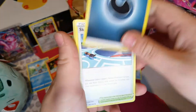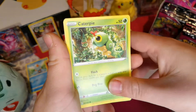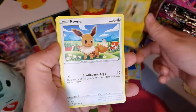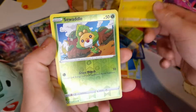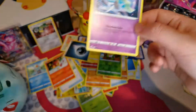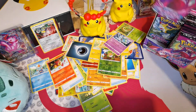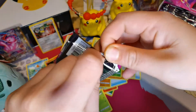Dark Energy, Skater's Park Lapras, Musharna, Caterpie, Morepeko, Eevee, Shellder, Voltorb, Reverse Holo of Sewaddle, and a Milcery. I think I'm halfway through one side now. So far, it's not going too bad.